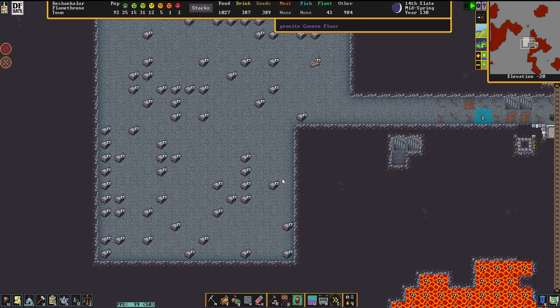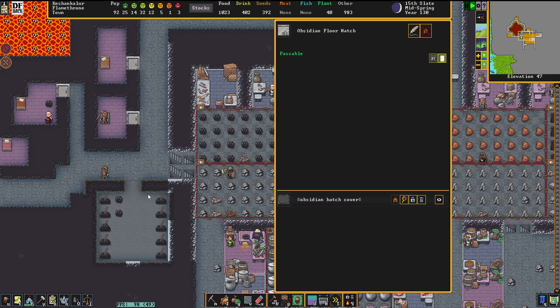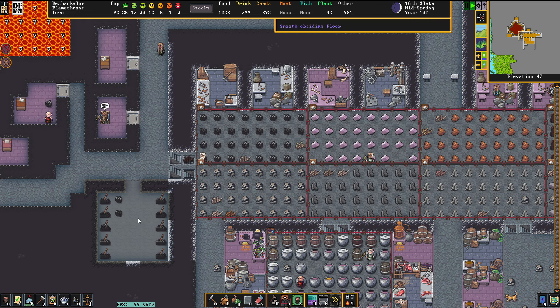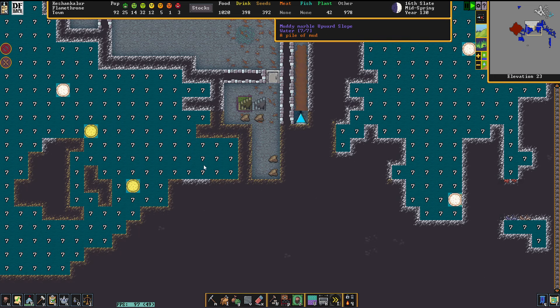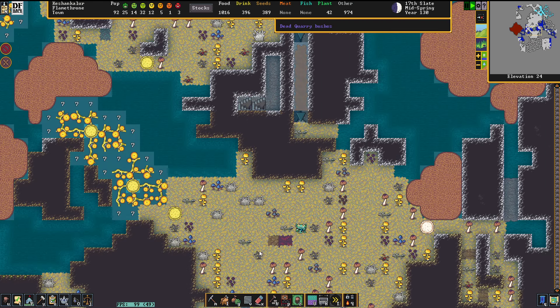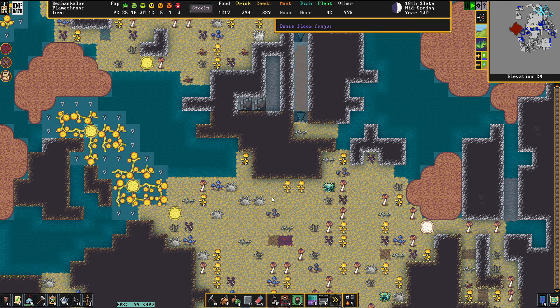We are going to go and get ourselves a fresh water supply. That's one thing I'm going to do. The other thing I'm going to do — artifact mechanisms, sorry — is we're going to dig our way deeper into the adamantine deeps, because we are making quite nice progress so far. On the other end, we're going to establish a nice little well to kickstart our own water supply.